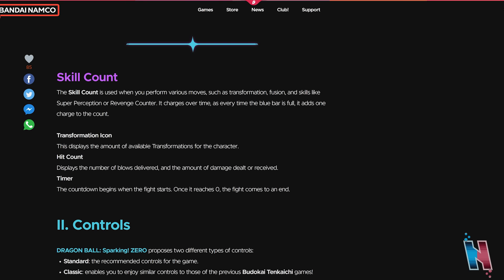The skill count pretty much functions the exact same way as blast stocks did in the older Tenkaichi games. When you have a skill count available, you're able to perform certain things. Two of the most important features you're going to be using in Dragon Ball Sparking Zero, at least in my opinion, will be the super perception and the revenge counter. They're very useful tools for getting out of combos or just not taking damage in general. So you want to make sure that your skill count management is also good.